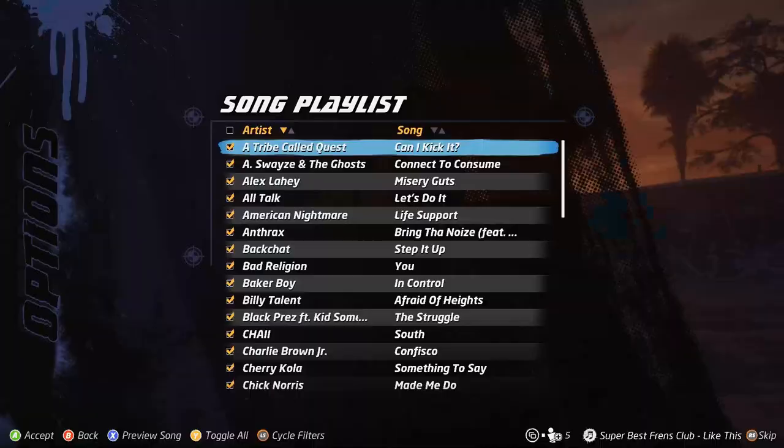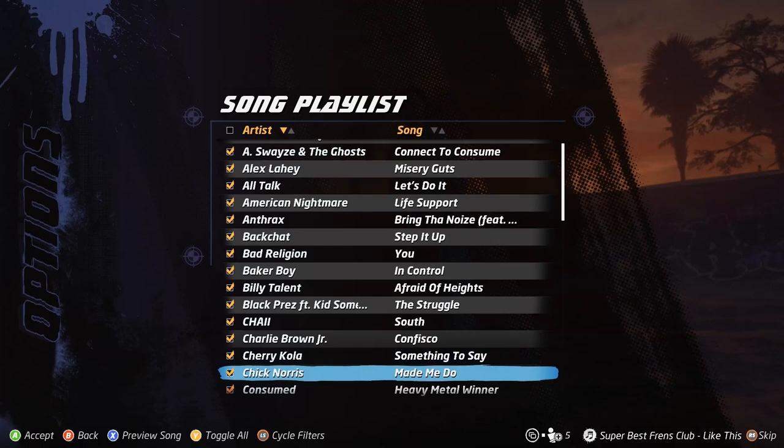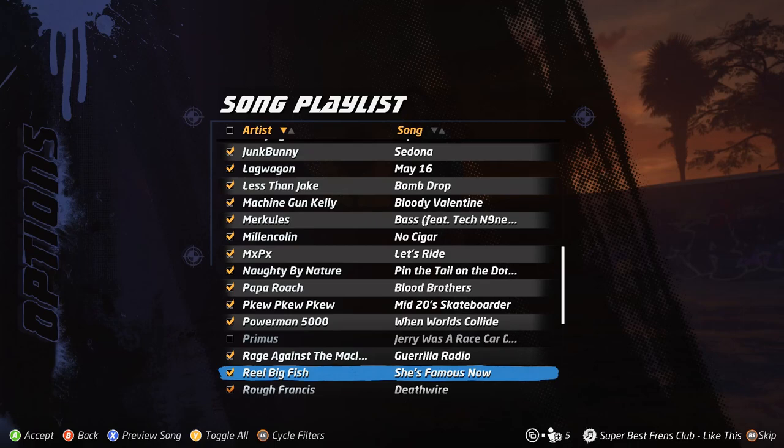The soundtrack also boasts music fit for a Tony Hawk's Pro Skater game. Many of the original tracks return for 1 and 2, but a lot of new music is also included. These all fit in with the classic tracks, and if it wasn't for their respective release dates, it's easy to imagine them on the original soundtrack. It's an eclectic mix of hip-hop and punk, and reminds me of why Tony Hawk's Pro Skater is remembered for its music as much as its mechanics.